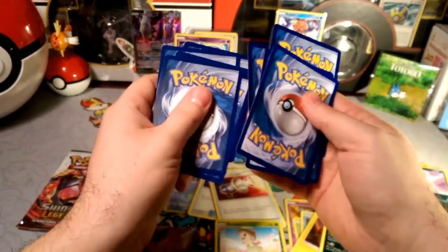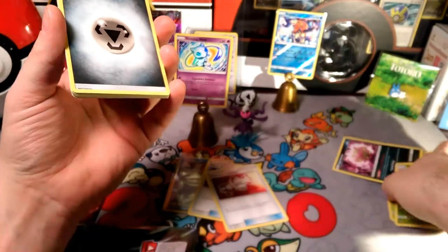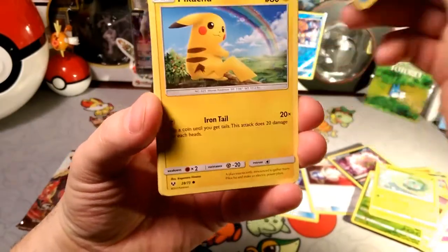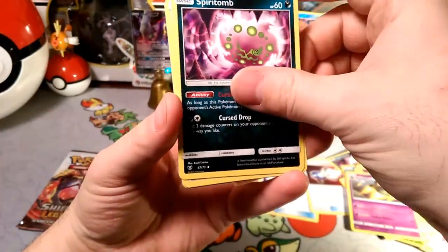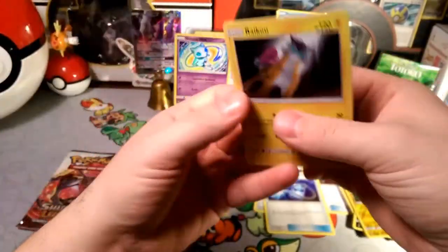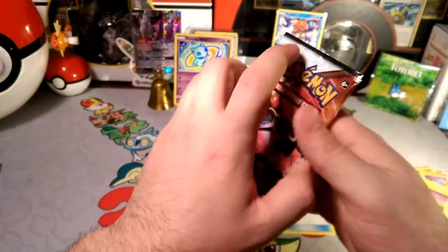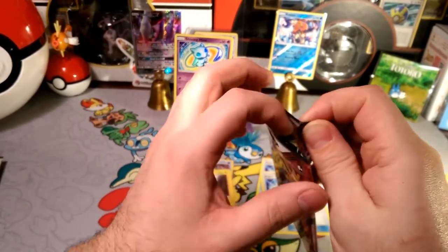Okay guys, let's get into these last two packs. We're gonna guess a fire energy... oh, that's metal. Metal is weak to fire - totally counts! Starting things off with Boba Fett chilling by that little pawn thing, Totodile, a Pikachu, Spiritomb, a Super Scoop Up. The reverse foil is a Pikachu and our rare is a Raikou holo! As expected, you get a holo in every pack of these, which is pretty sweet. This box for $24.99 is not even bad.